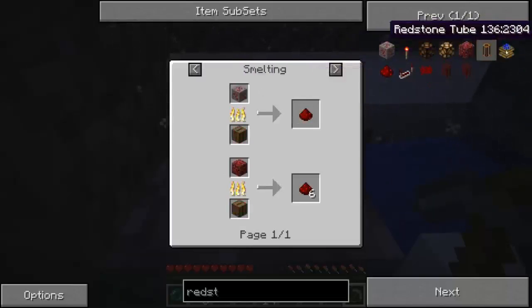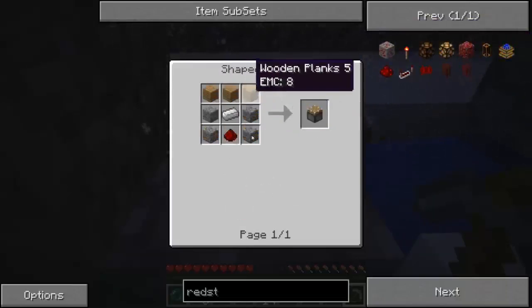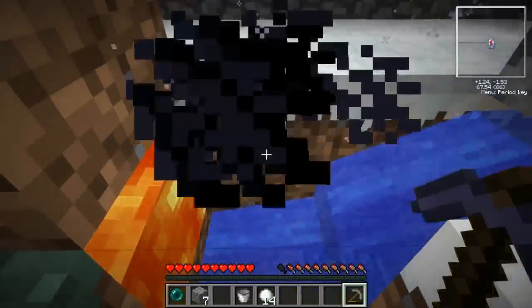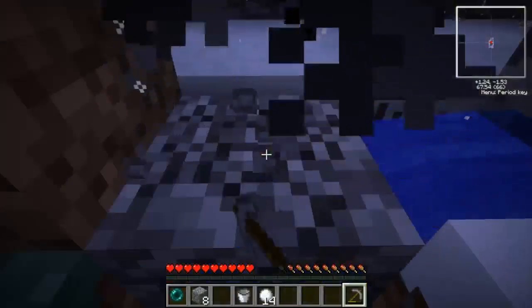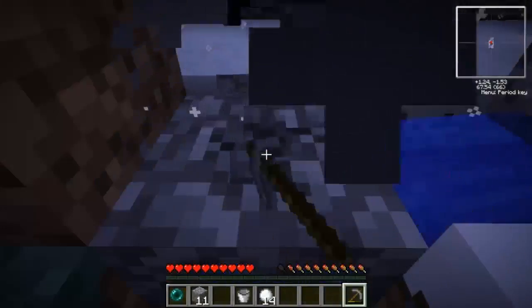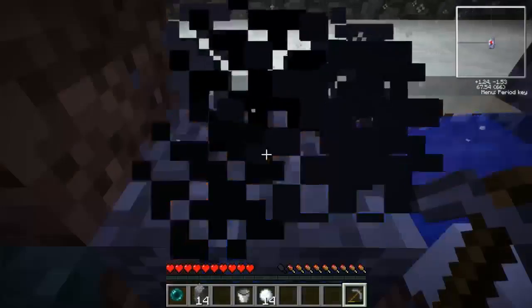I need a redstone engine later too, which is easy to make. But this is slightly hard because it's 200 EMC. At least later on we'll get a block breaker so we can go build stuff and come back to find like 4 stacks of cobblestone already done — that'll be awesome.